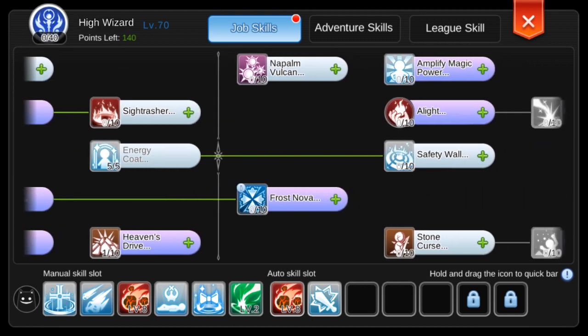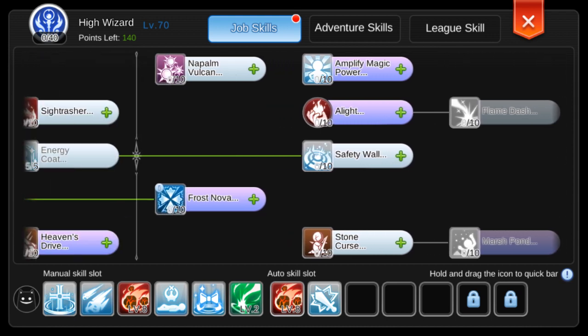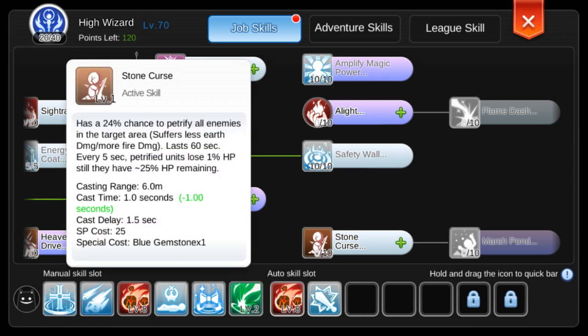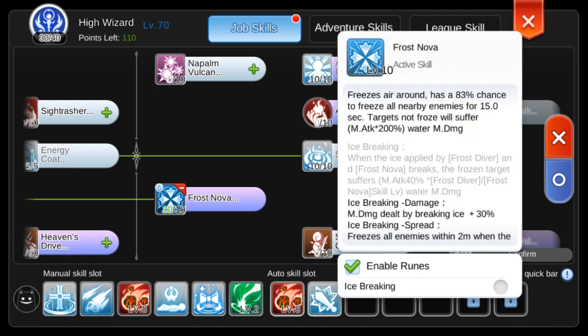Moving on to the High Wizard skills. Start with Amplify Magic Power — this gives a huge damage boost. Then Safety Wall for survivability. Now for crowd control there are two choices: Stone Curse or Frost Nova. I prefer Frost Nova mainly because it's faster to activate and it requires no blue gemstones.